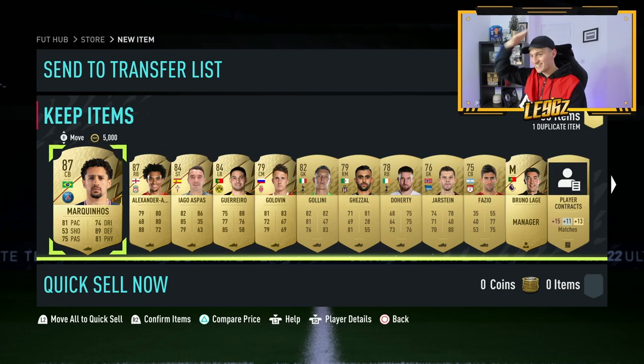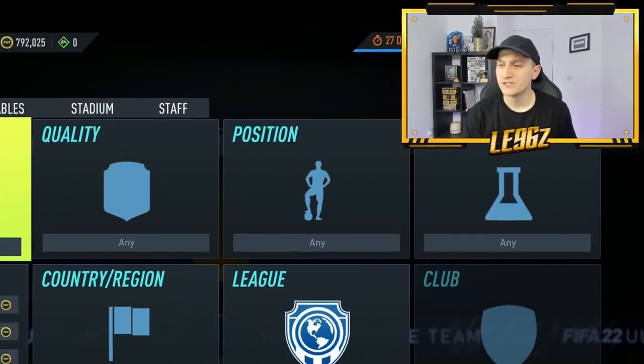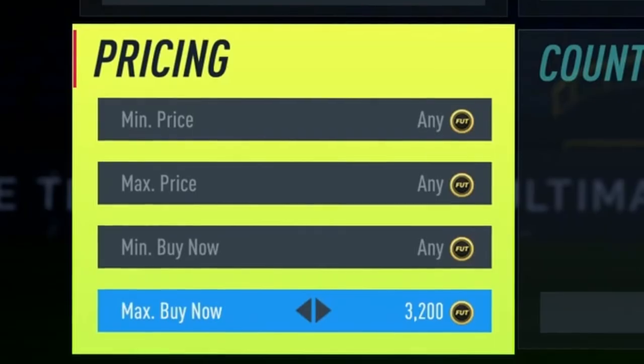If you're starting FIFA 22 from scratch always start with your SBCs — there's absolutely no point doing it any other way. In terms of trading, how I started was with gold chem style trading. So this is how the method works: find yourself a defender or a midfielder and then go and see what the price is without a chem style.